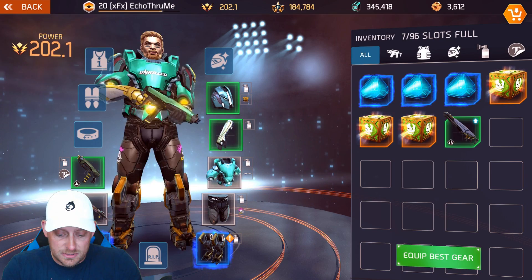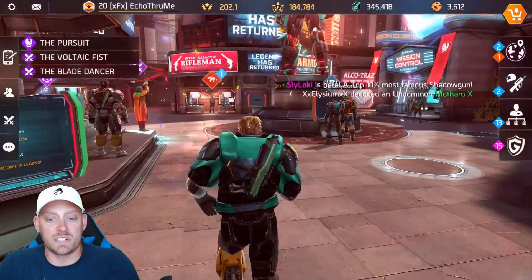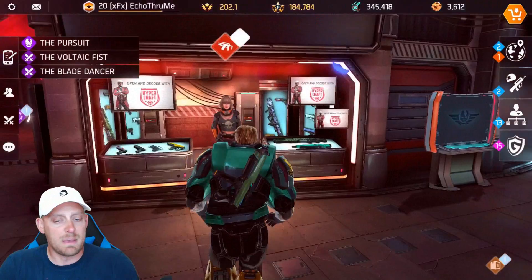It looks like there's a mission for me over here by Willow. Let's run on over there, see what she has for me, and then we're going to get into a mission — maybe even a more difficult one today. Alright, she's got an operation for me. We'll accept that and add it to our inventory.